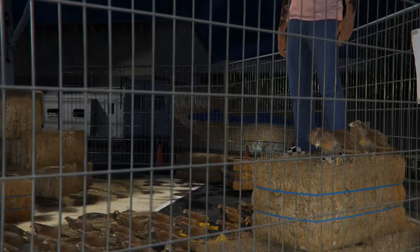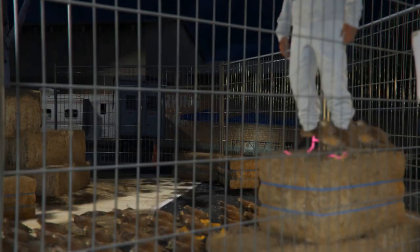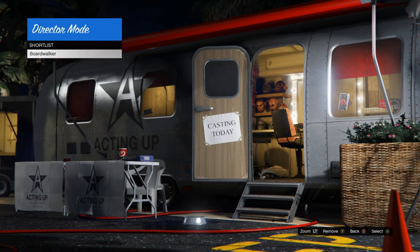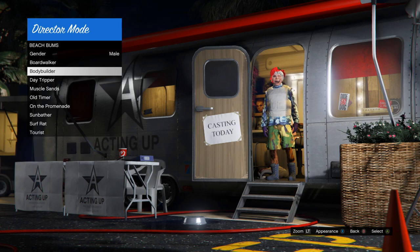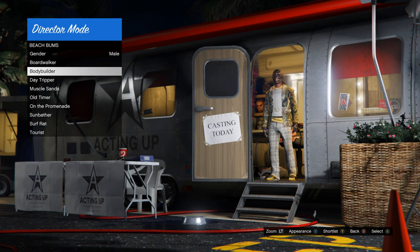Once you've shortlisted it, go back to your shortlist actors and remove your online character and your bird — hit either Y or triangle to remove them. If your outfit isn't showing, go back, go to actors, go to whichever category, and your outfit should show. If it still isn't showing, hit either square or X to go through outfits and they should start showing.